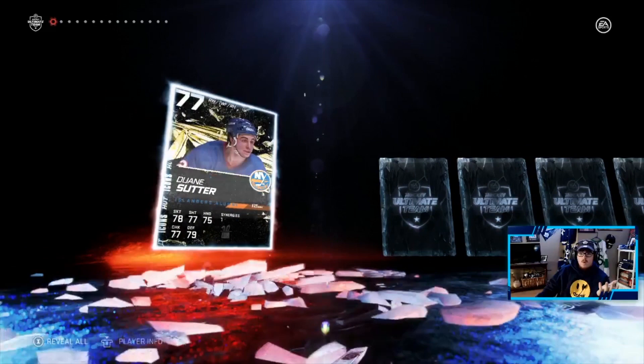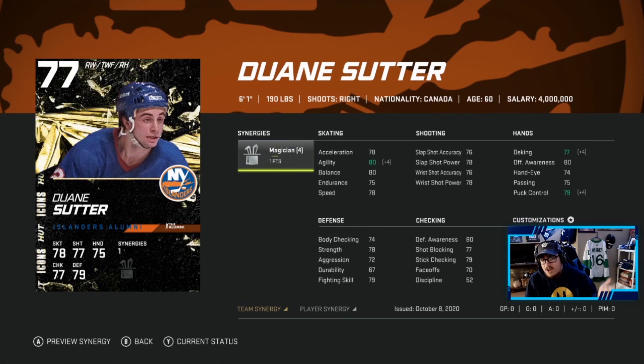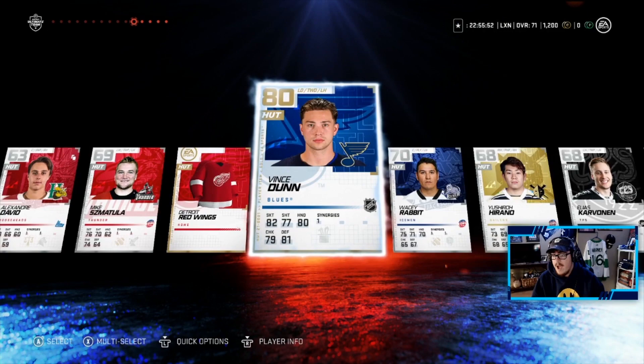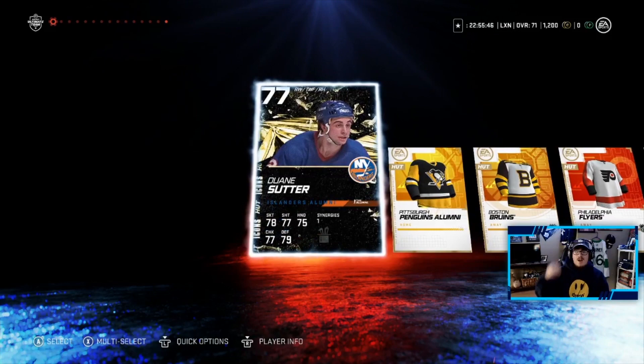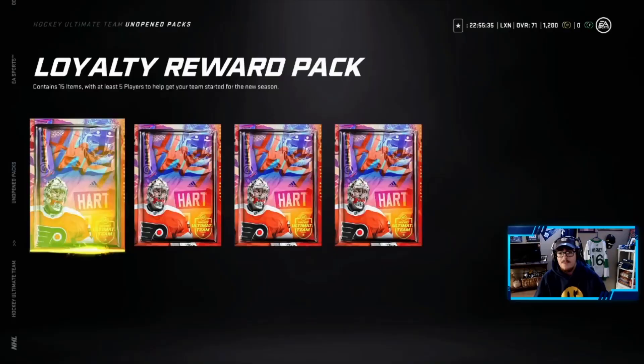We're going to continue to skip the bronze pulls. We got an alumni — it's an icon card. Not bad, Suitor — however you pronounce it — we pulled an icon. Very interesting. We also pulled a Vince Dunn, not too bad. So far: icon collectible, Jacob Markstrom, Suitor, and Vince Dunn. These packs aren't bad at all — we're building our team up quickly.